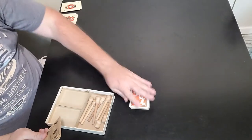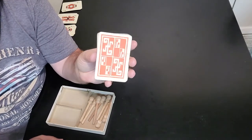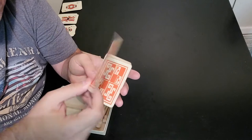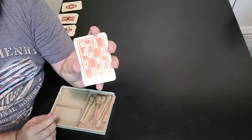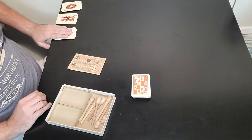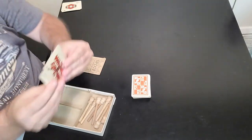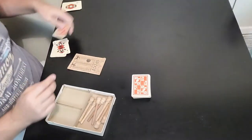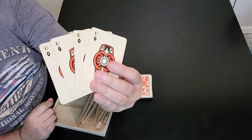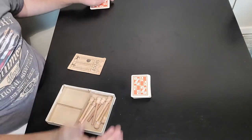Now depending on how many players you have is going to depend on how many cards you have in the game. Now I bet you're expecting, since it's a card game, that it has numbers — and it does not. They are actually letters on these cards, which is very interesting. The object of the game is you're trying to get four of a kind. Now if you have a four-player game, you're going to take three sets of four of the same letter out of the deck — so I have four T's, four P's, and four U's. That way there's exactly 40 cards in the deck and everyone will get ten.